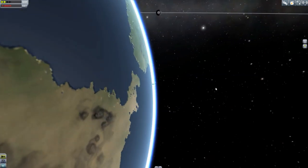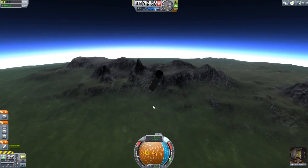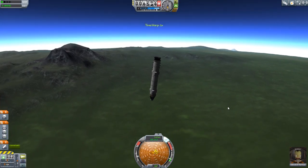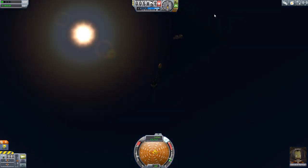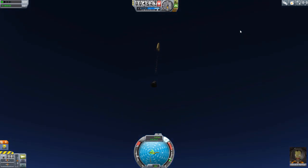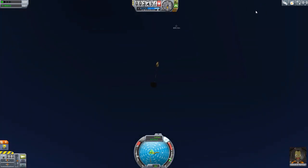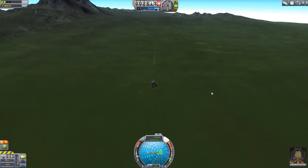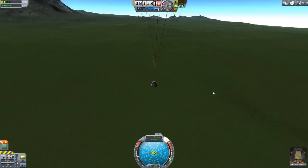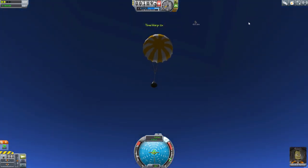We've gotten quite a ways away from the Kerbal Space Center. Let's look at the map to see how far we may go. We are currently a lawn dart. Let's bring time back to normal and release that final stage, then our own parachute. Hopefully that doesn't land on us. We're going to land far more quickly than that stage since it has four parachutes. Back to 1x speed so it stops freaking out.